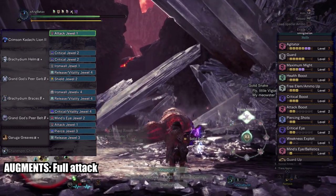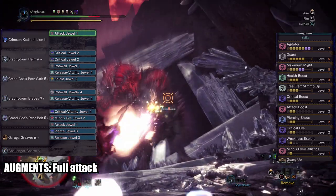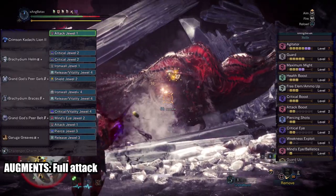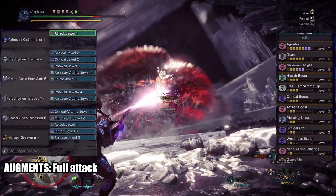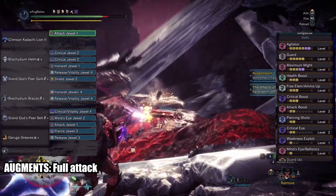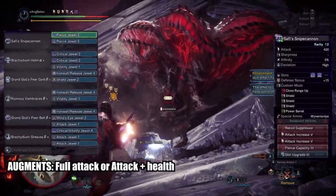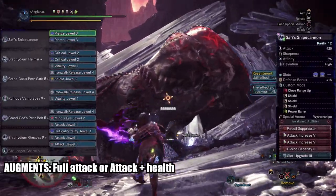The augments you'll be running with this gun will be full attack for the custom upgrades. Make sure the first five upgrades are devoted to affinity and the rest to attack. To check if your upgrades are correct, your Kadachi's affinity should be at 20%. Next up would be a lazy approach for the Snaffy Snipe Cannon.